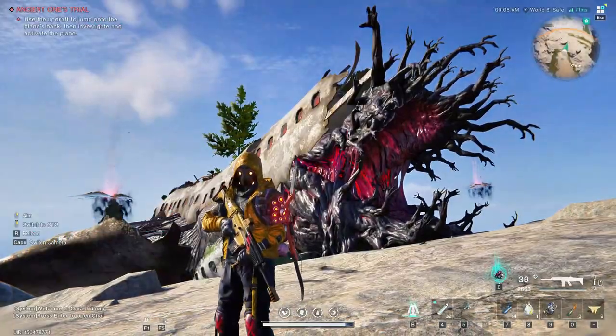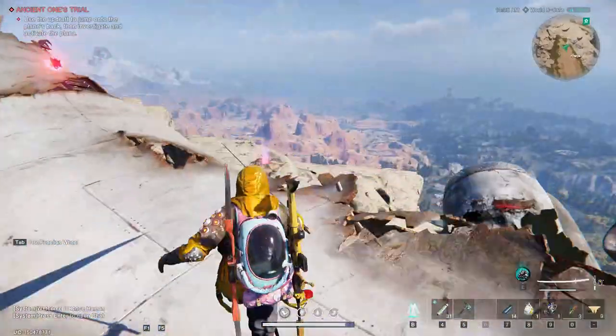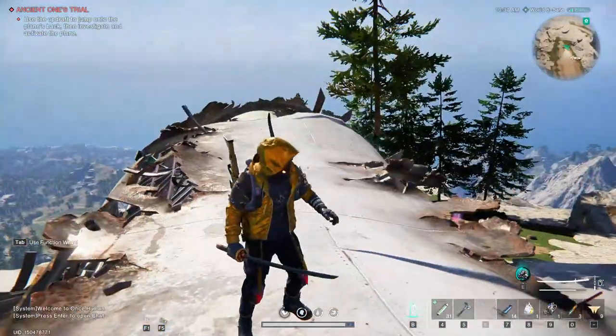New update, new event in one human. To start the event you gotta go to the top of the plane and it will appear this red thing over here, you only have to touch it.